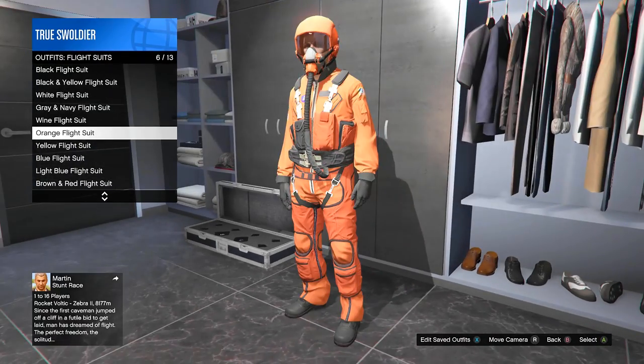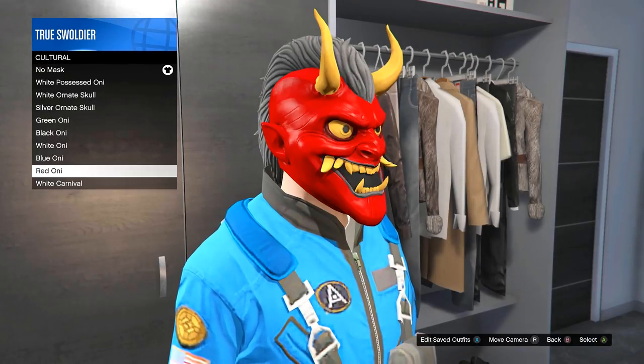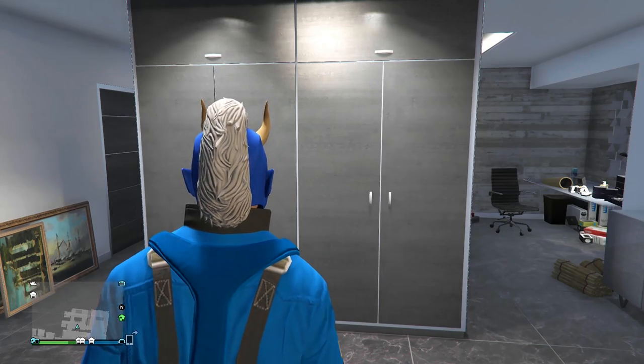First you need to decide which flight suit you want to wear. Once you've equipped the flight suit, put on the mask of your choosing.